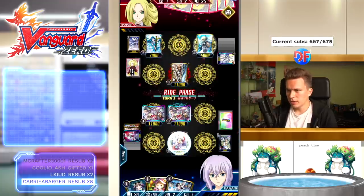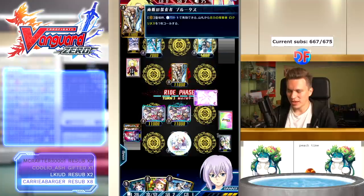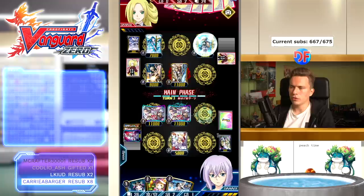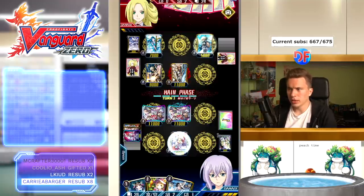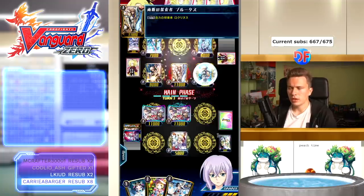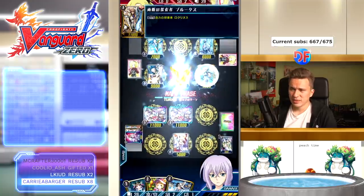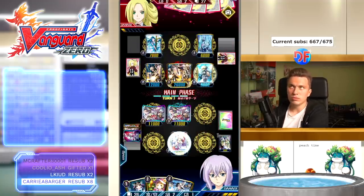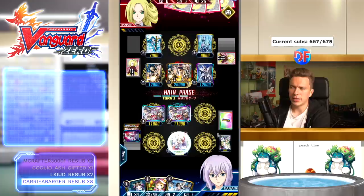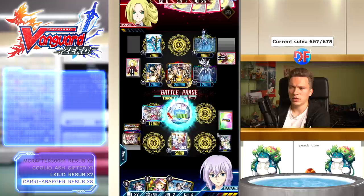Anything can happen in the game called Cardfight Vanguard. Hey, how are you all enjoying Overdress and Legion? We have a new set coming up very soon. I'm quite disappointed though — they announced the sparking for the Japanese server's 1.5 year anniversary and you can only spark cards that released before Legion. That was the cool thing about anniversaries: you can spark anything including the current set, which would make opening the new set much easier. But they just said nope, no Legion stuff for you.